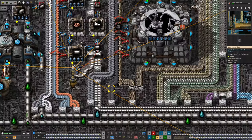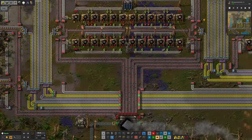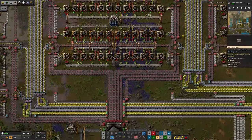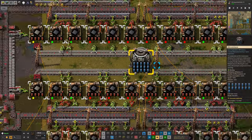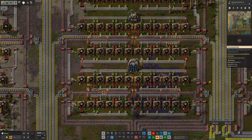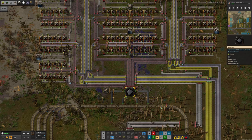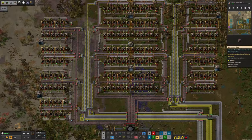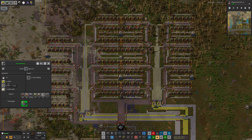Heat shield tiles are supposedly flowing quite nicely, yet we have a horrible shortage. Looking down on Norvis, this area is the culprit - it's using red belts and assembly machine threes, generally a bit out of date. Wide area beacons with speed modules have been added, but they're only tier 3 modules and prod 3s in the machines. This area drastically needs upgrading. More significantly, these machines are using the old recipe: 8 sulphur, 20 stone tablets, and 2 steel plates to make 1 heat shield tile. The alternative recipe takes 1 sulphur, 4 stone tablets, and an iridium plate to make 2 heat shield tiles - twice as much output for an eighth of the sulphur and a fifth of the stone.